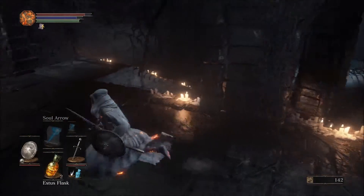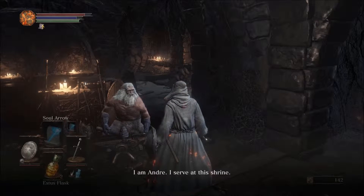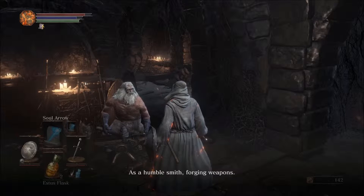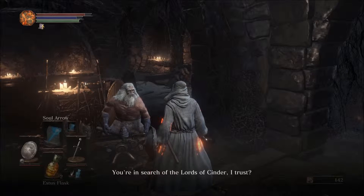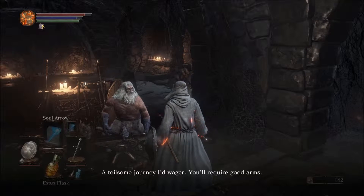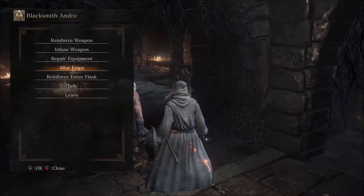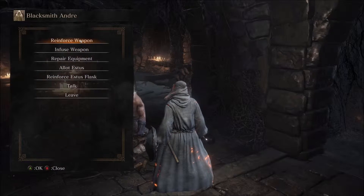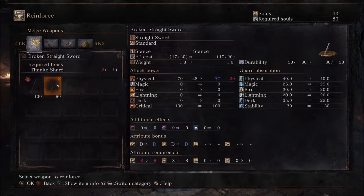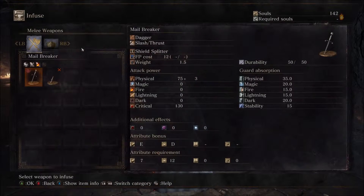Let's check out this blacksmith guy. 'Well, a newcomer I see. Such is my purpose.' Okay, so he's the blacksmith. I guess we take all of our equipment and weapons here and we can buff their stats. We can infuse.